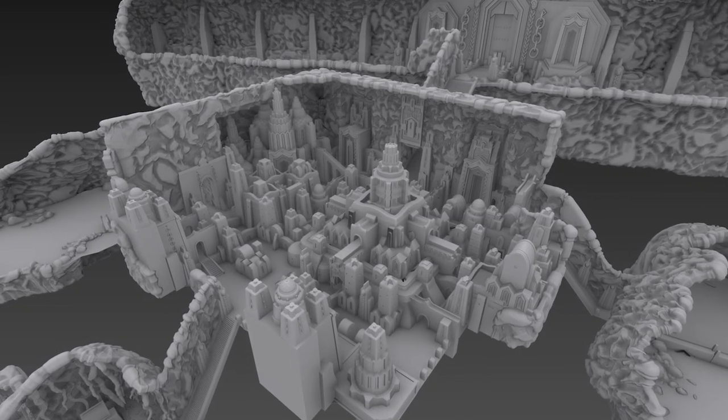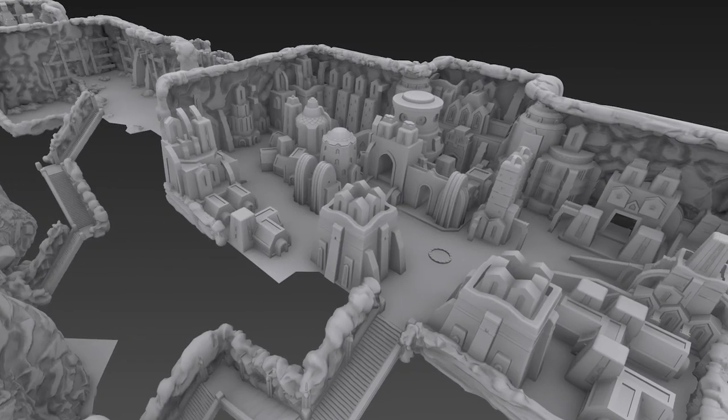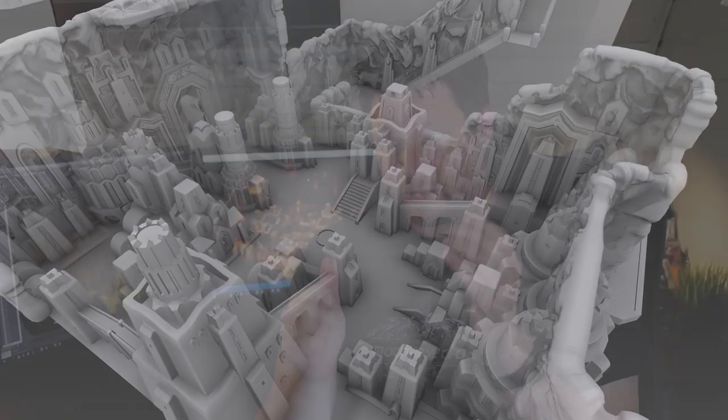The way I work is I usually work in 3D first — create everything in 3D, then I render tons of different passes like light, shadows, ambient occlusion, reflection, mask, etc. So I can easily control and combine this in retrospect in Photoshop as I do the final 2D passes.